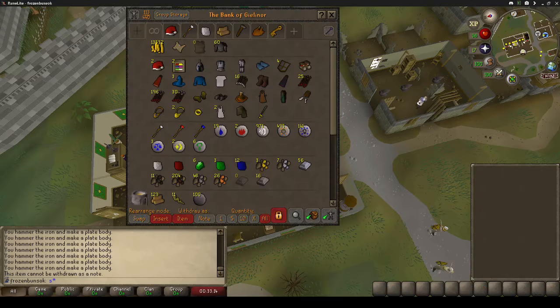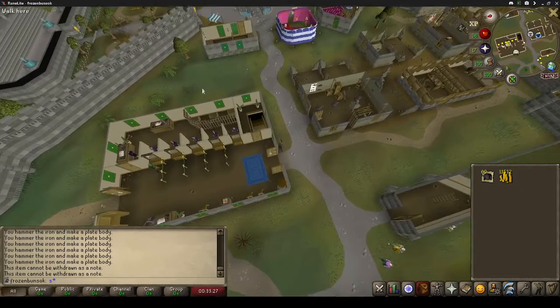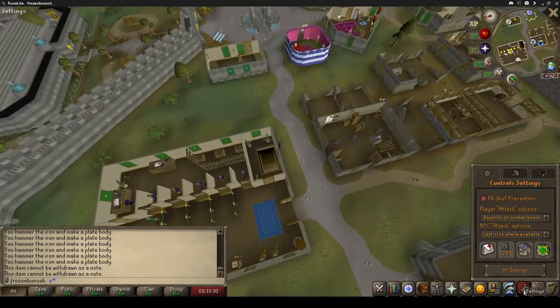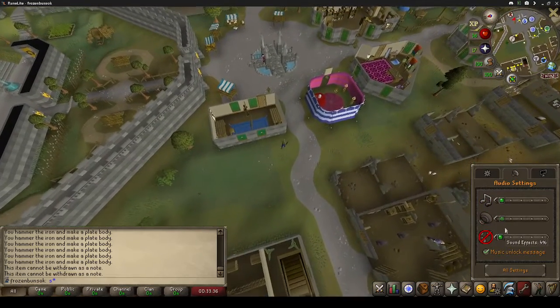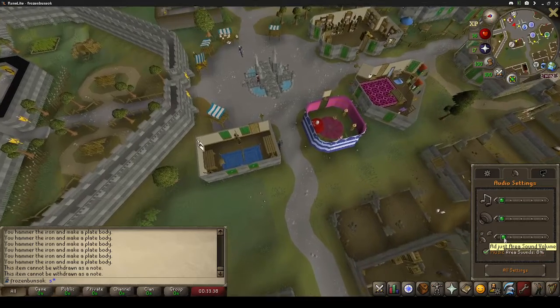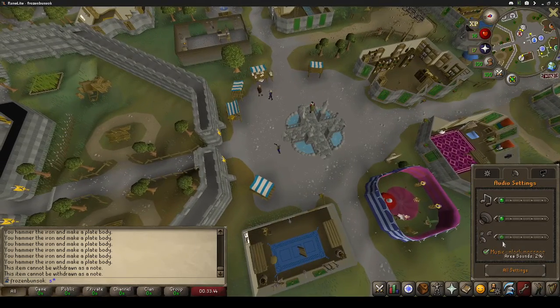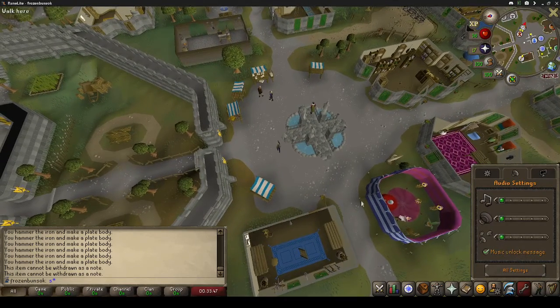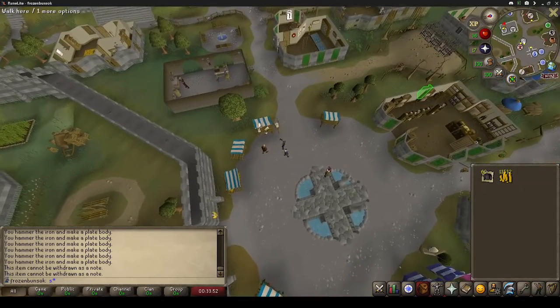Hello and welcome to this episode. I was building these iron plate bodies, and I did hard leather bodies to get to the stack I have now. The theory behind this move that I'm about to do is it'll get me to 32k hopefully, and if I get to 32k then that's enough to buy a runite pickaxe which I'll use to bang rocks. So let's do all this and then let's see how it goes.